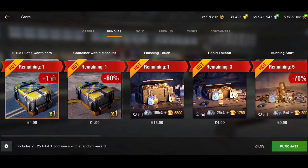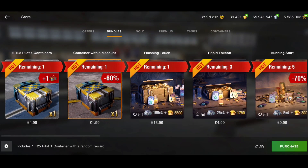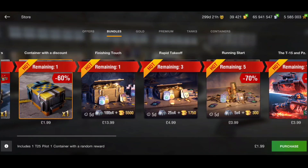Moving to the bundles tab - stay away from the T25 Pilot crates. I don't know what Wargaming are doing; they bring in these crates and then a couple of days later bring in another crate where you can buy one for £1.99. I don't think Wargaming have actually sold many of these because it's a bad tank. I would definitely recommend staying away from these crates.